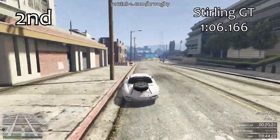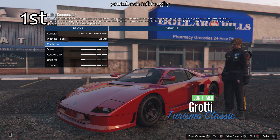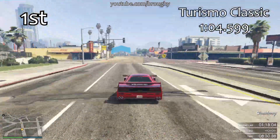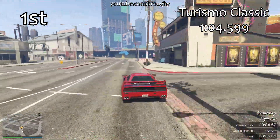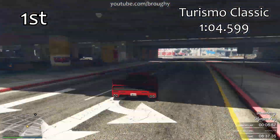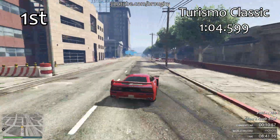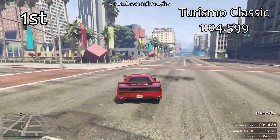For a long time the Sterling GT has been the king of the Sports Classics class — no more, because the new king is the Turismo Classic. It shoots straight into first place in the class with a 1 minute 4.599 lap time. The Sterling GT got a 1 minute 6.1, the Infernus Classic was a 1 minute 6.2, so those two vehicles were very very close. The Turismo Classic is leagues ahead of that.